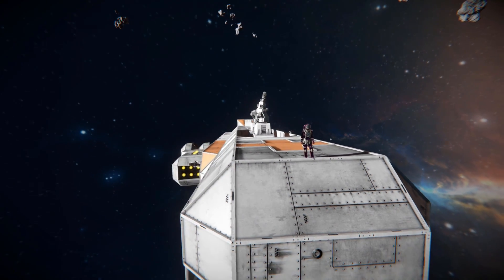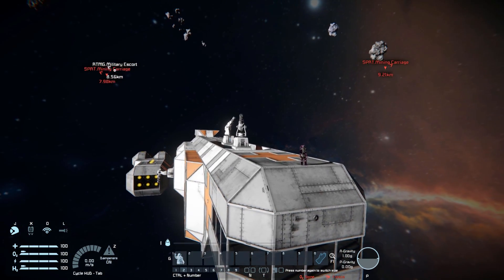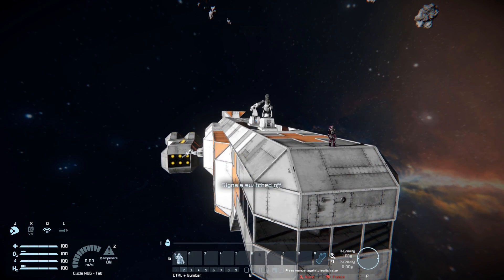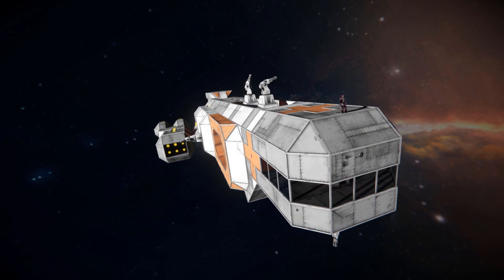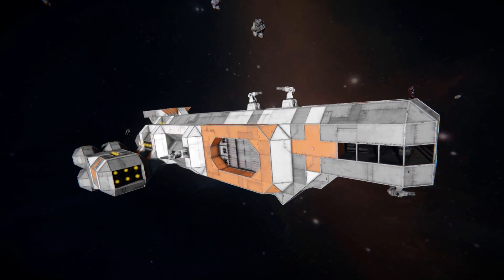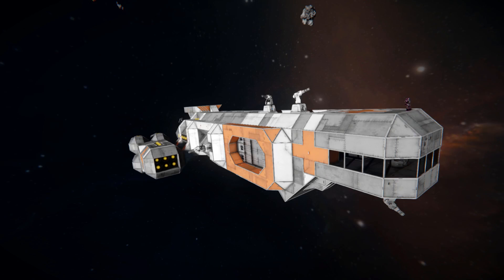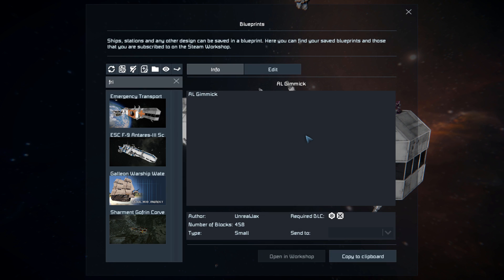For today we're looking at another transport vessel and this one is called the Emergency Transport Frigate. I believe an enemy has just spawned - yes, there's quite a few mining carriages around here. Let's ignore them and hope they don't come close. The Emergency Transport Frigate is only 1427 large blocks, using no DLC blocks and no modded blocks.